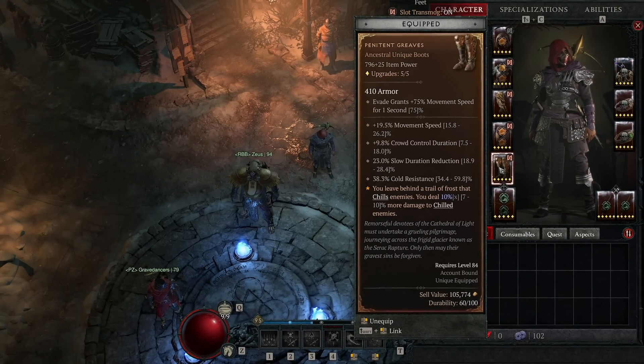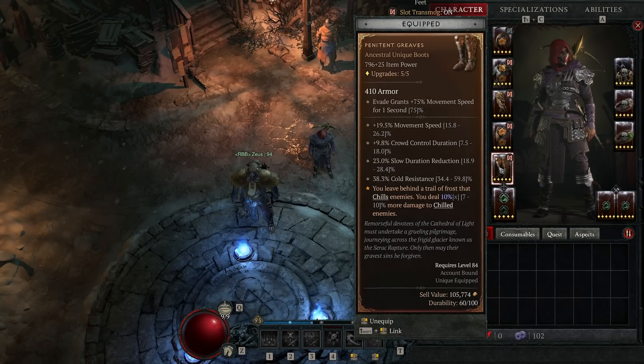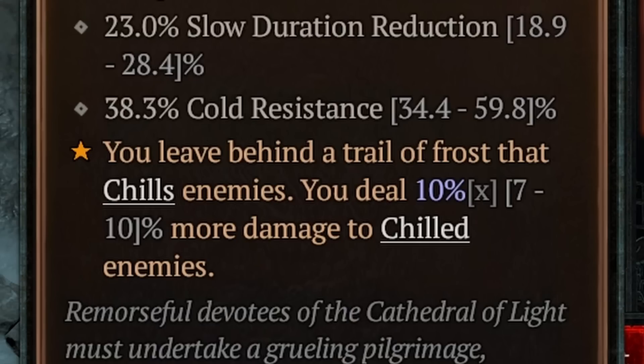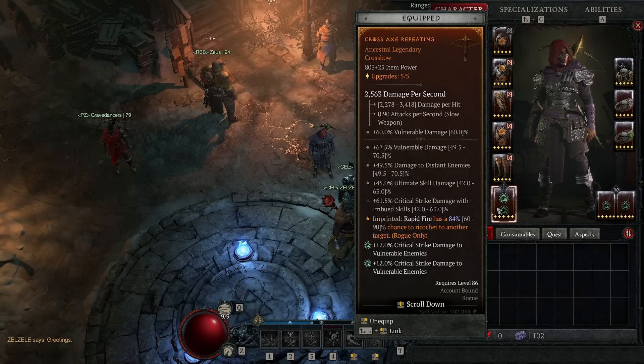For boots I've finally gotten Penitent Grieves — if you have them, definitely use them because their chill effect will synergize well with the chill from rain of arrows as modified by the Word of Hakan. Penitent Grieves gives another way to apply chill and amplifies our damage against chilled targets, increasing our damage output even more.